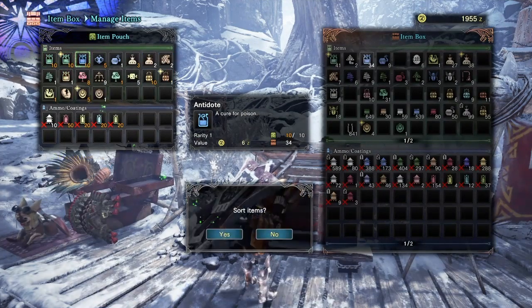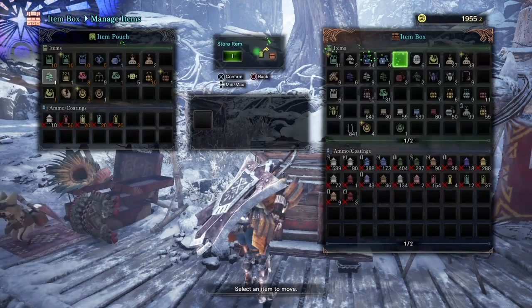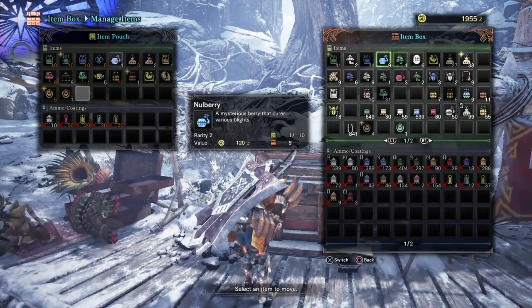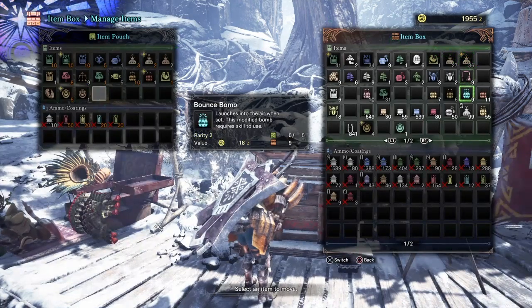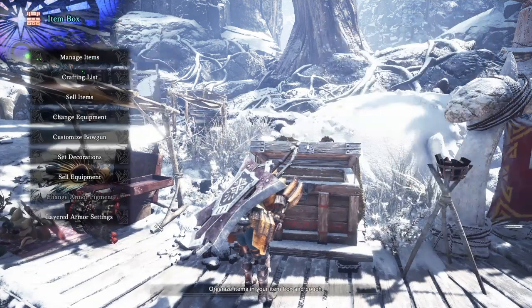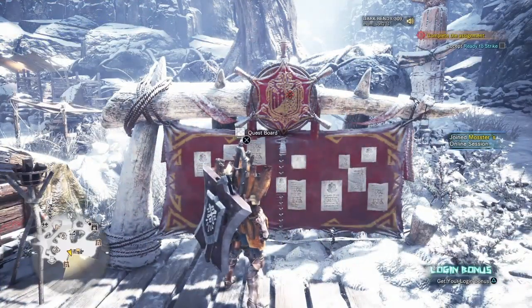For Kuluyaku, this is the stuff we're going to be using. We're just going to put some stuff that is really necessary and important for this Kuluyaku hunt. You want to make sure you've got everything you need with you. We're going to try and capture it, and it's really that simple.